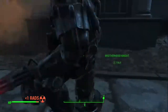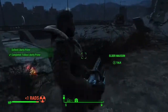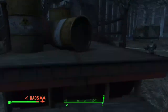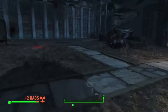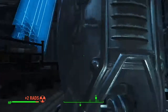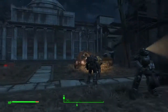There are some Brotherhood of Steel soldiers here and Liberty Prime is destroying everything. Elder Maxson — he's the leader of the Brotherhood in this game — is here too. You can see Liberty Prime shoot a massive laser straight into the ground, straight into the Institute base. He's always scanning the area, looking for the best place to fire the laser.